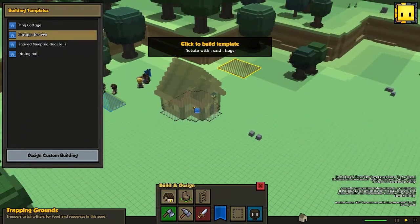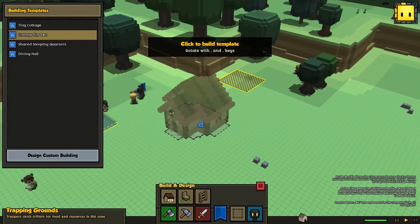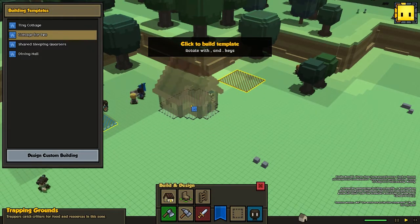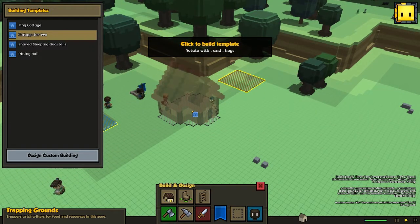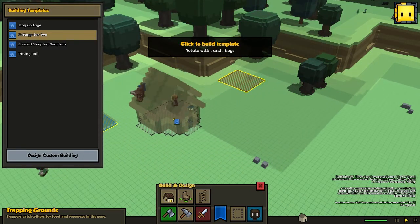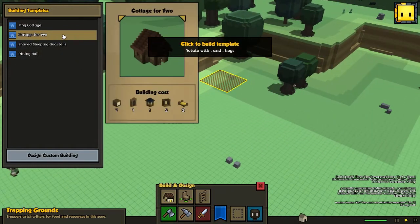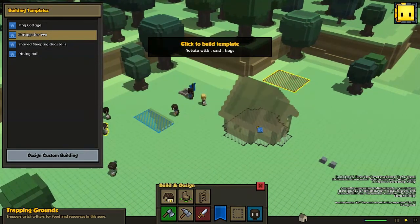Okay, so you can see the building here. I'm not sure if we can actually rotate it - yeah, we can rotate it. It's the dot to rotate, and under comma you can go between them and rotate this building. And inside this building it's already set out the things required to have. So we need lanterns, two window frames, two mean beds, and a door - and seven blocks. So let's place this out.